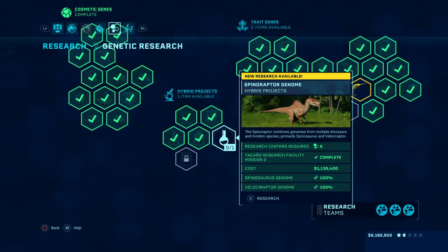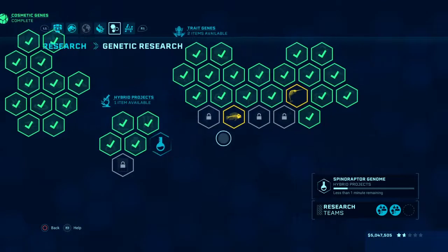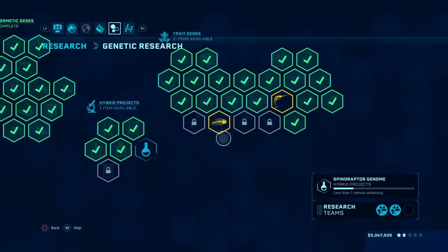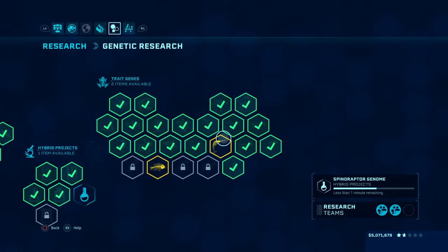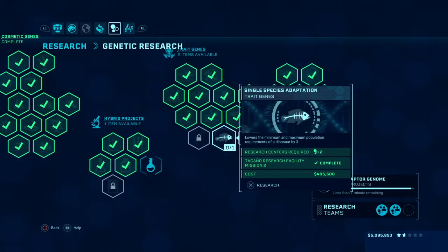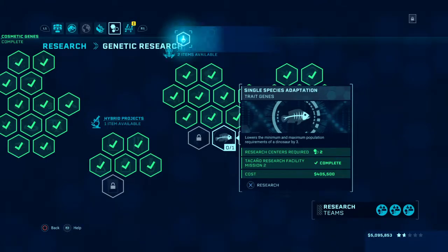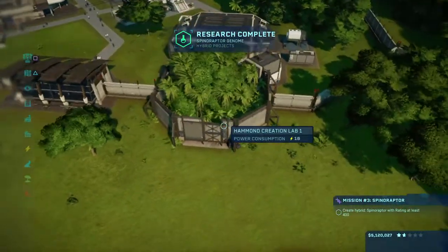And here she is — the Spineraptor! Isn't she ferocious looking? We actually managed to unlock a couple of new trait genes such as fish DNA, and we even unlocked a narwhal trait. I'll probably hold on to the money just to see how expensive the Spineraptor really is.